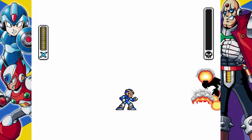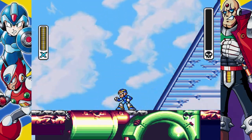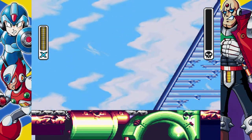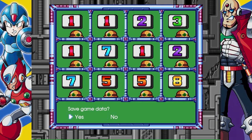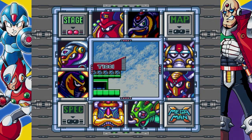I noticed that the background changes here — his airship is falling into the Spark Mandrill stage. Spark Mandrill is kind of a power plant and it knocks out some of the power. That's another interesting thing this game introduced: effects that beating the bosses has on certain stages. In the next one, when I go into the Flame Mammoth stage, it'll be frozen over because I beat Chill Penguin first.